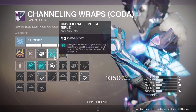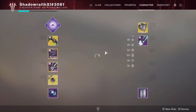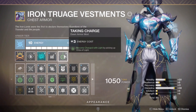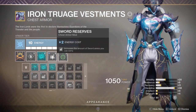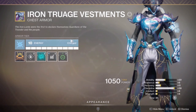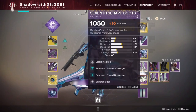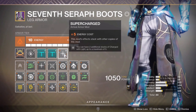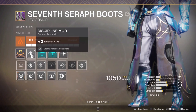I have Unstoppable Pulse Rifle just in case I want to use one of the exotic pulse rifles. On the chest piece I'm running Taking Charge — picking up an orb of light makes me charged with light. I also have sword reserves, Overload Nades, and a discipline mod. On the legs I'm running Supercharged so you can have two additional stacks of charged with light, plus double enhanced sword scavenger and a discipline mod.